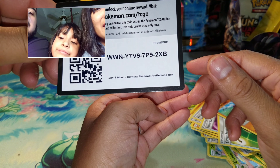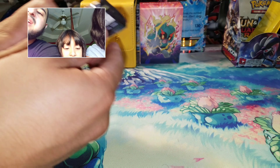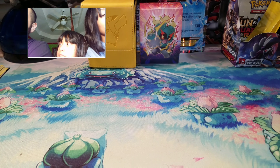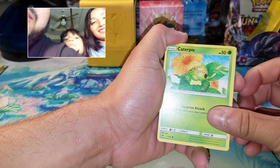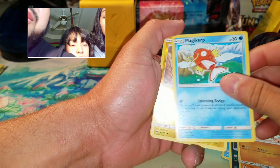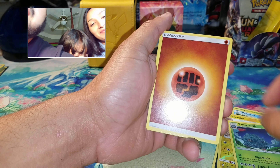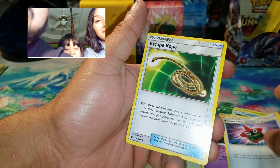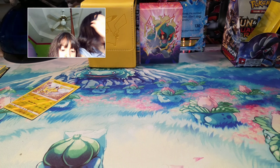Okay, so here goes the first pack. We got a Caterpie, Panpour, a lonely Rattata, Mudsbray, Magikarp. Reverse is a Pikachu, and the rare is a Tanga. Fighting Energy, Survivor's Guide — that's a good card right there — Rotom Dex Pokéfinder Mode, and Escape Rope.